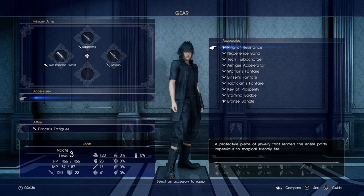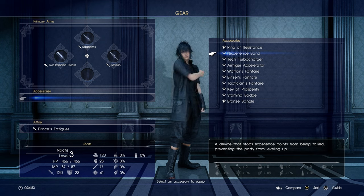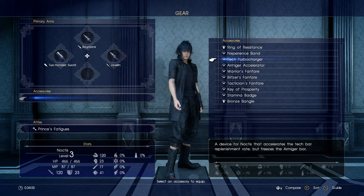Okay, let's see these rings. Protect — a piece of jewelry that renders the entire party. The Ring of Resistance. Let's see which one I want — the one that stops experience points from being tallied, prevent the party from leveling up.